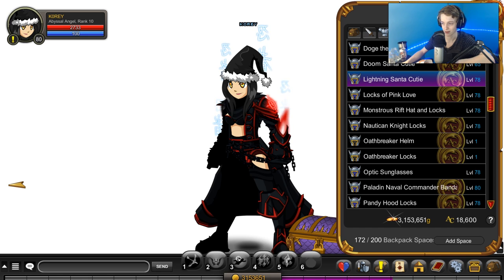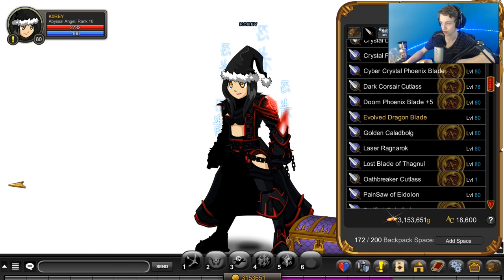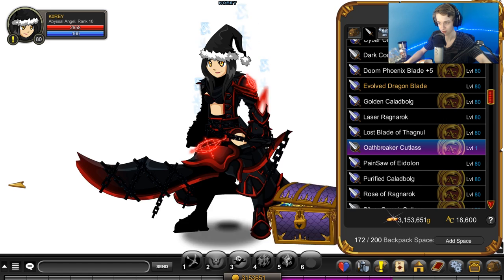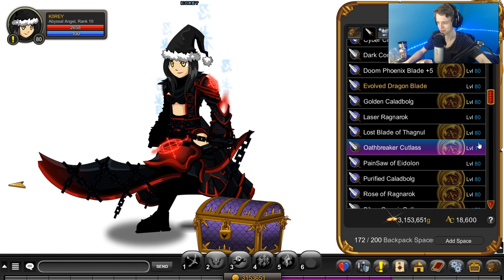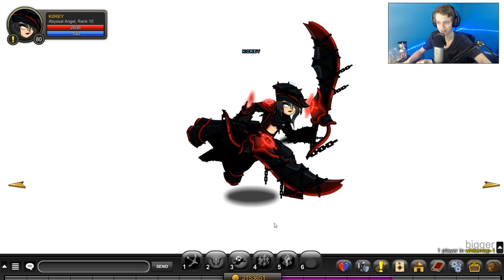Maybe change the color on that to red. We've got the helmet there. And there are two different swords you can equip — a dual and single version of the Oathbreaker Cutlass. Here's the single version; that's what it looks like to walk around with it. And here's the dual version. I guess the servers are a little laggy today.